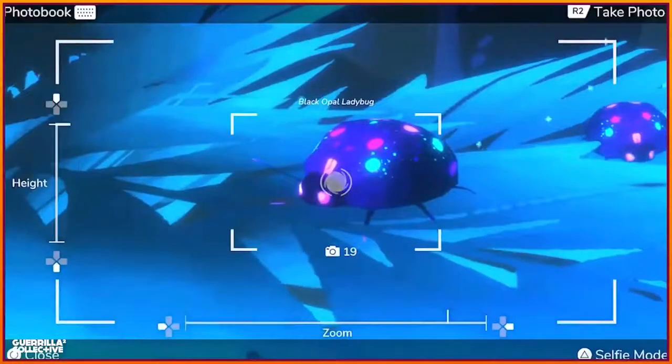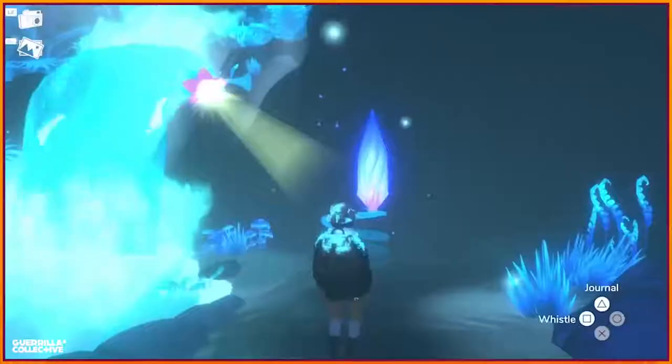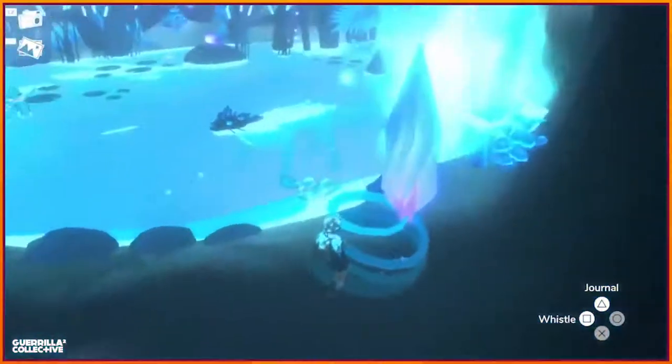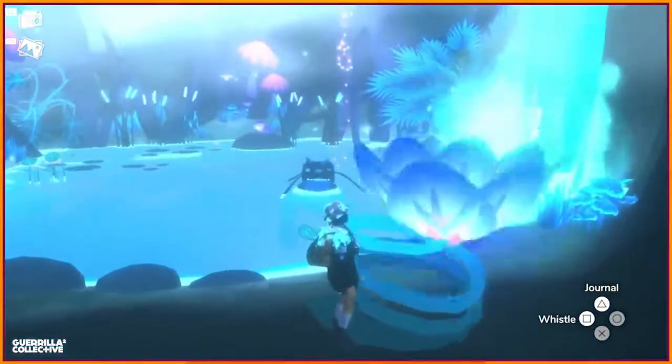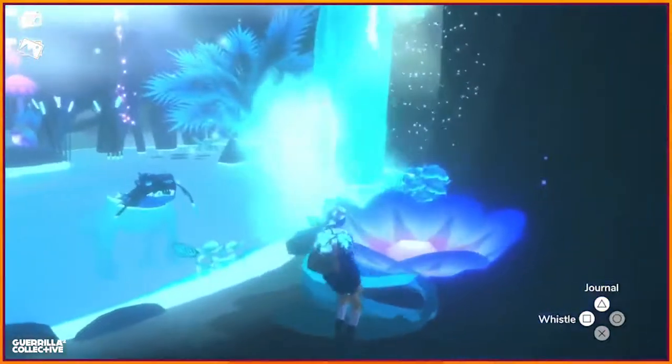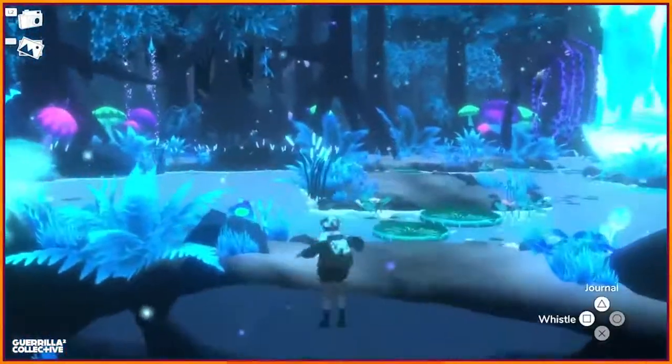Each of these critters has a unique reaction to discover — we can't wait for you to find and photograph them all. The Glimmering River features puzzles where you must cooperate with the animals in the area in order to progress. For example, using the Marvian Scaled Otter, or as we like to call him, the Otter Dial's playful spin behavior to grow flowers that'll take you up to new areas.